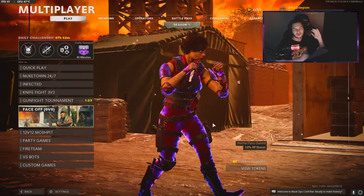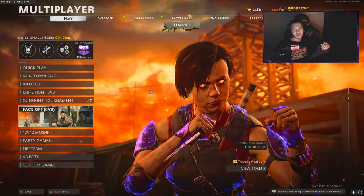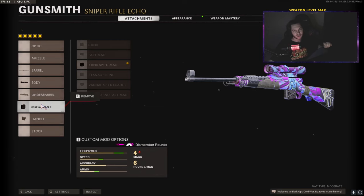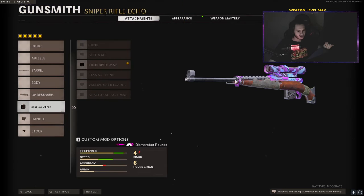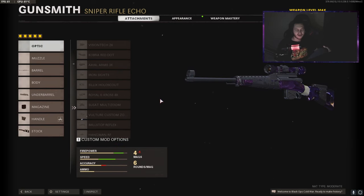All right guys, here we are. I'm gonna be giving you the best Swiss K31 class setup in Black Ops Cold War. This is the updated setup I was talking about at the beginning of the video, and this is also the class setup I was using for all those clips you guys just saw. So on my first Swiss K31 we have the Tiger Team barrel, Tiger Team Spotlight, Bruiser Grip, and Seven Round Speed Mag. This attachment is what makes this class so good. I love having the Seven Round Speed Mag — those quick reloads are so crucial, especially if you're playing fast-paced game modes like 12v12 Mosh Pit. I also have the Serpent Wrap. Just a quick disclaimer: I usually run no stock, but it takes off the variant off the body of the gun and I don't like that, so I was just running the default stock instead.